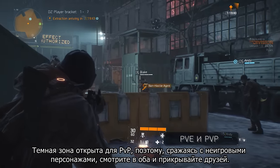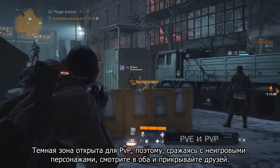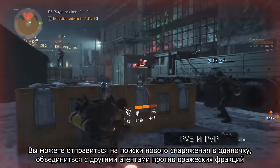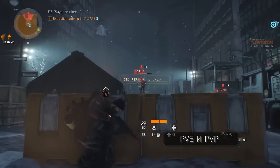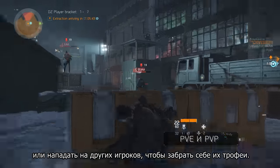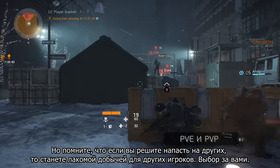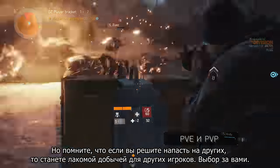While the Dark Zone has a lot of NPCs for you to defeat, the whole area is PvP enabled, so watch your back and keep your friends close. You can hunt for more awesome gear, but you can also team up with agents against enemy factions, or attack other players and steal their loot. But remember — if you do decide to engage, you and your team will turn rogue and become a juicy bounty for other players. Your choice.